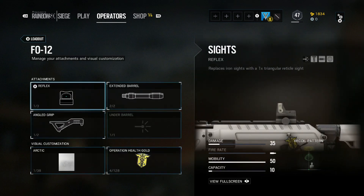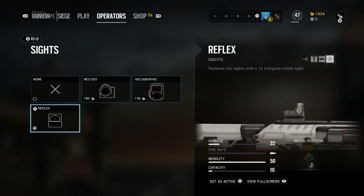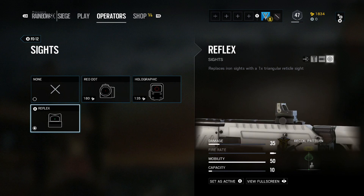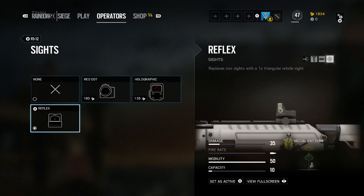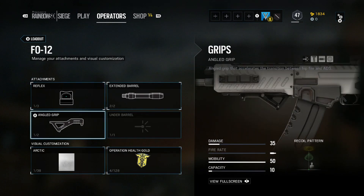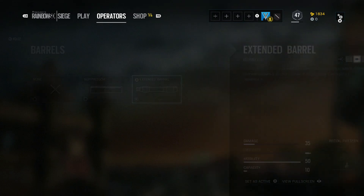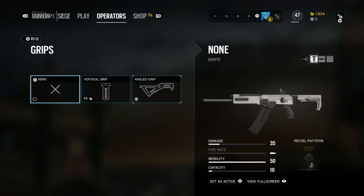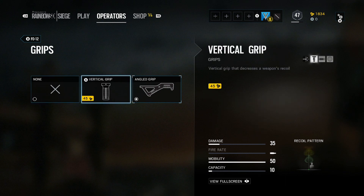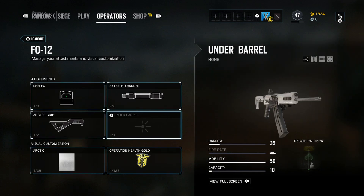Her shotgun F012 is also good. I've used it a couple times. I think it's a great shotgun — really good, actually, better than some other shotguns. I recommend for a sight, use a Reflex. I think Reflex is the best for shotguns. And then an extended barrel, just so you have some extra range. And then an angled grip, so you can go from aiming down sights to hip fire really faster than usual.